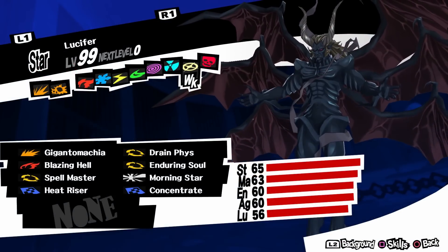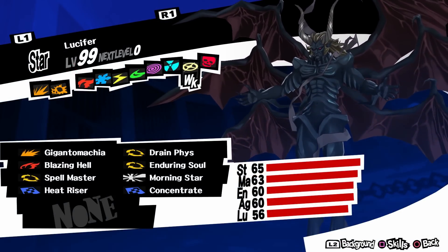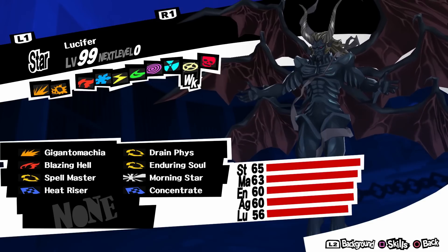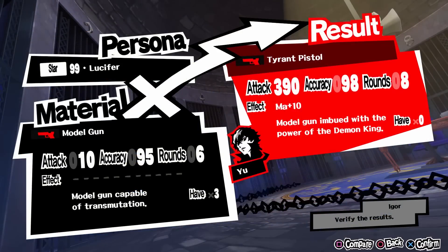For the main character's best ranged weapon, you need Lucifer, a level 93 persona. To make Lucifer you need max confident level with Hifumi Togo, the shogi player, and you can craft Tyrant Pistol. It has 390 attack and its effect is magic plus 10. This will change your min maxing process for your magical personas, because instead of going for 99 magic, you might want to limit yourself at 89 magic. It's not a huge difference, but it's something you want to take into account when you are min maxing.